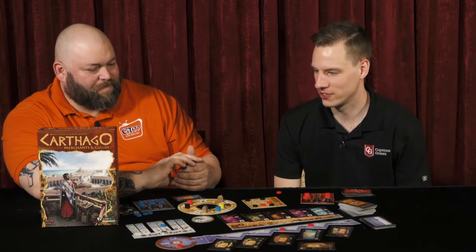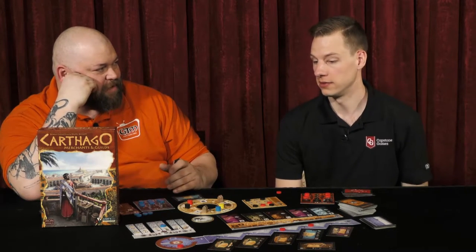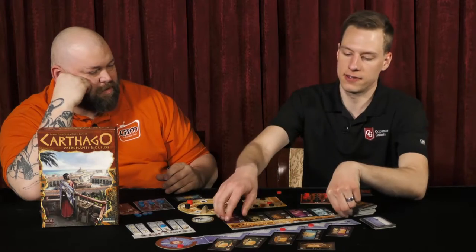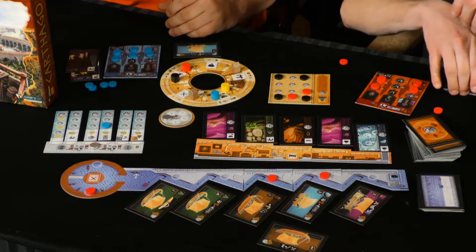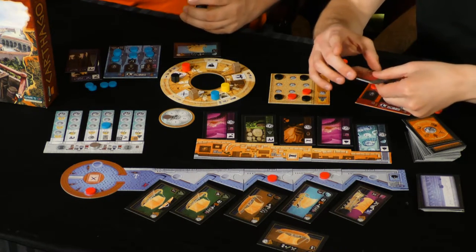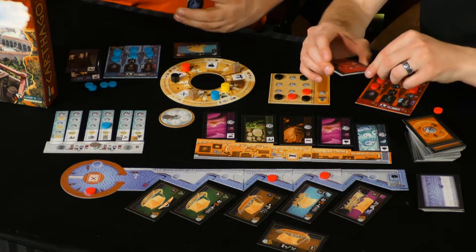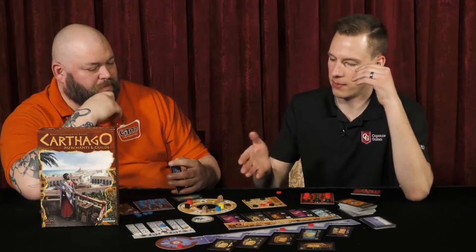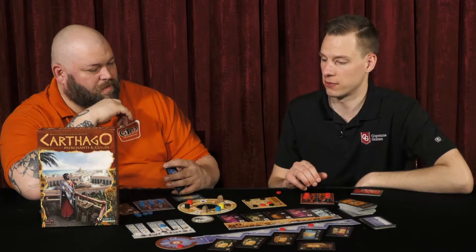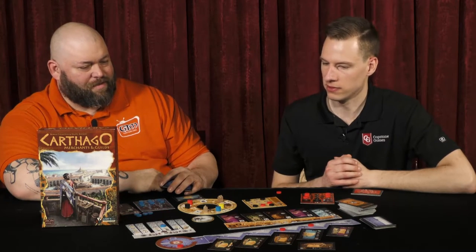I'm really excited to showcase it at Origins. I think it's going to do really well for us. Before I mention the price point, these are very thin components here, but we've beefed it up to two millimeter thickness. The cards are not going to have black borders — a lot of people don't like that because of scuffing or foxing — and they'll have rounded edges. We're just trying to make it a nice presentation. It's going to be a $40 MSRP, and that's a lot of components. The wooden tokens look amazing — it's really a good deal.